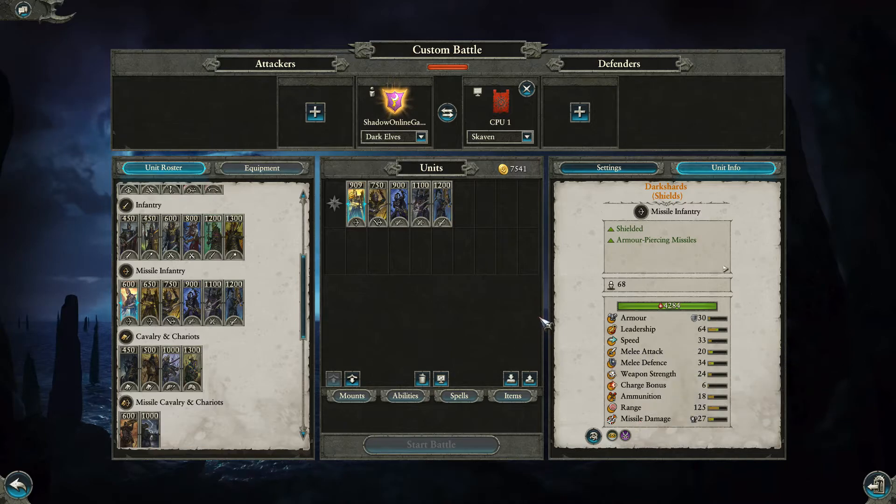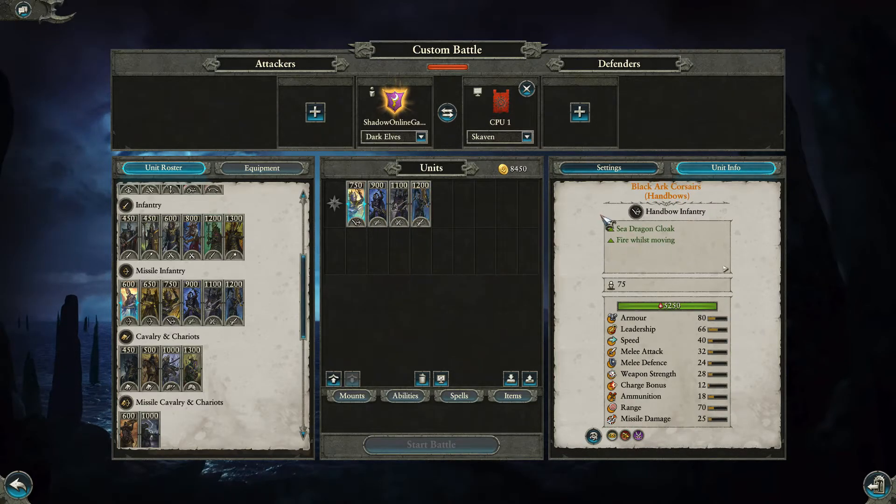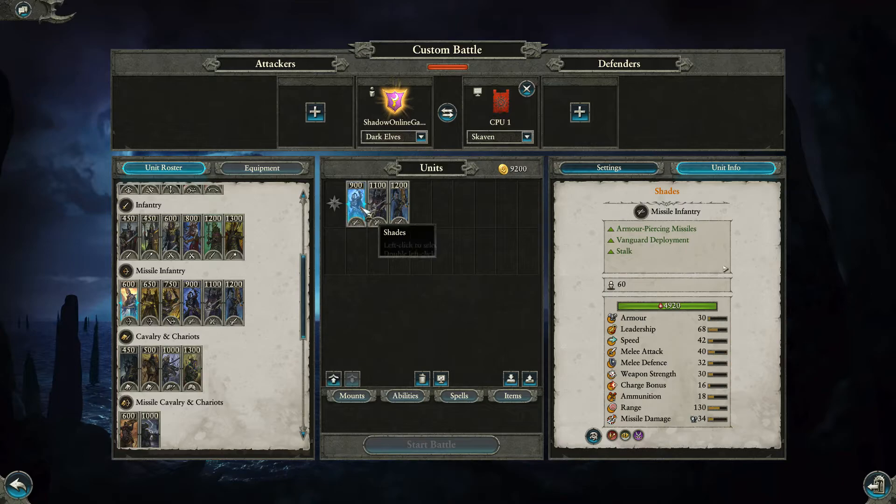The missile damage, melee defense, melee attack, and leadership all go up when ranked. Then we have the Black Arc Corsairs with Handbows — they've got the Sea Dragon Cloak and can fire while moving. At 750 gold, that's 10 gold per model, which is pretty cheap. Around 30 gold to upgrade per rank, and fully ranked up they cost 1035 gold.